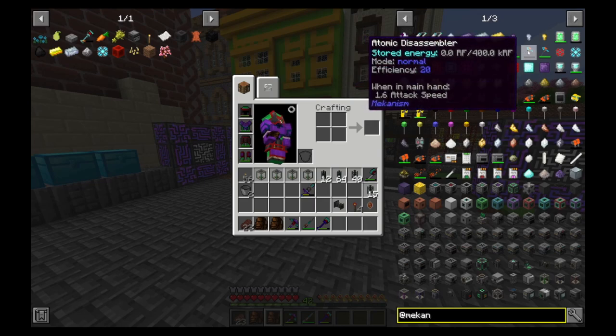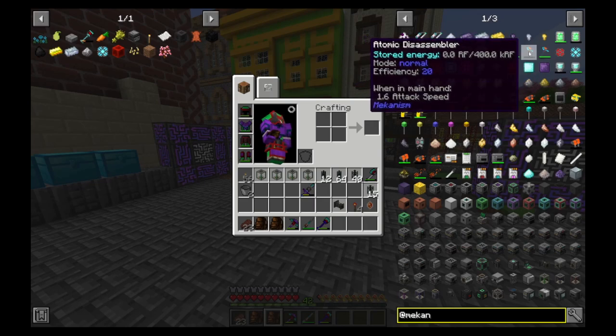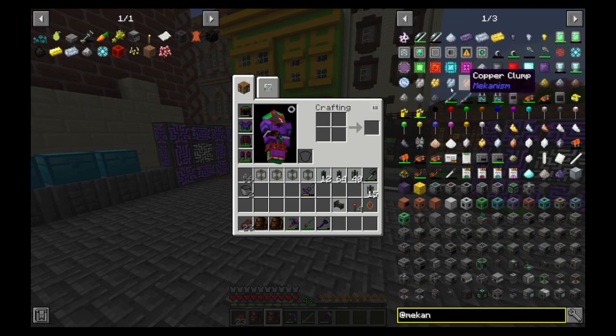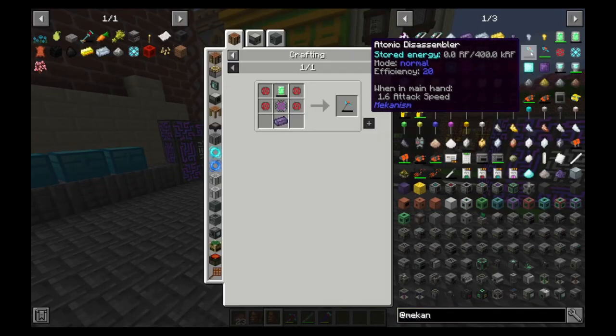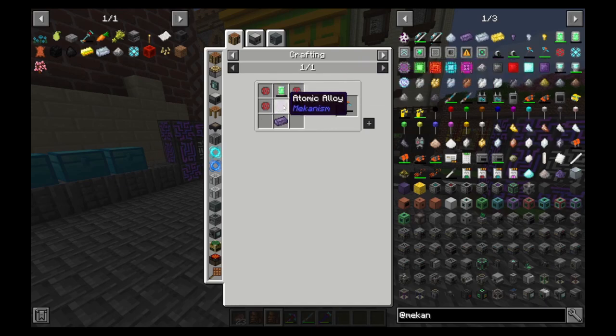I want to create the Atomic Dissembler today because it's got some very, very good characteristics. So how do we make it? We need some enriched alloy, some atomic alloy, and an energy tablet.